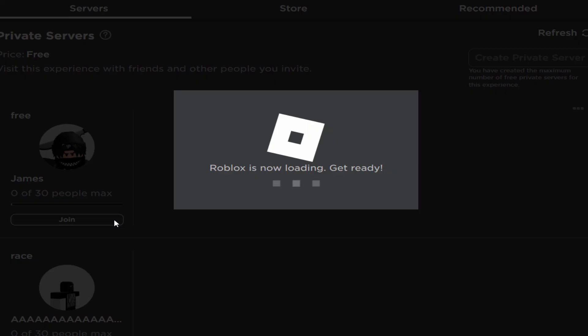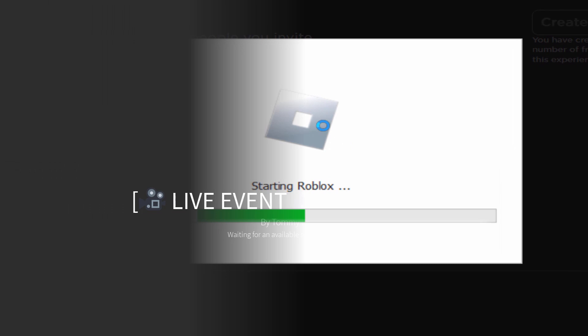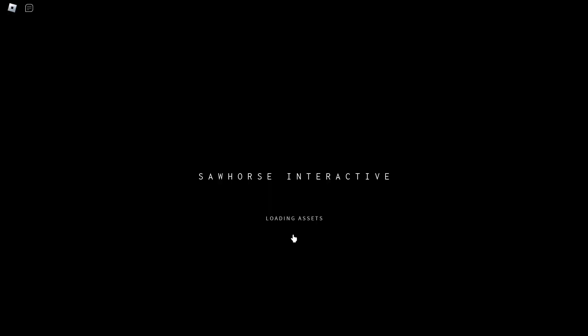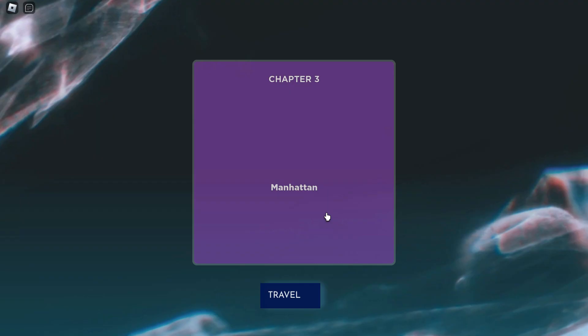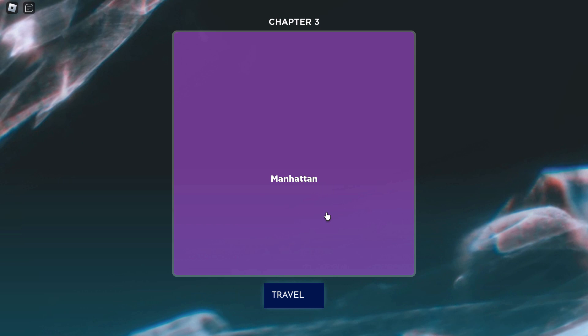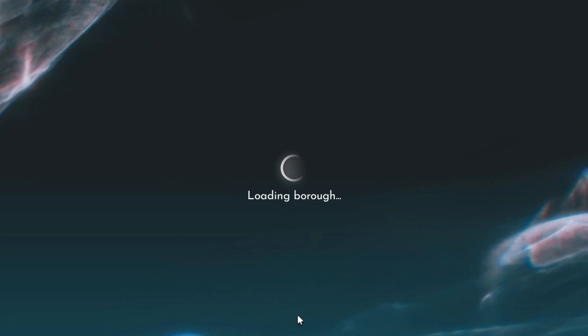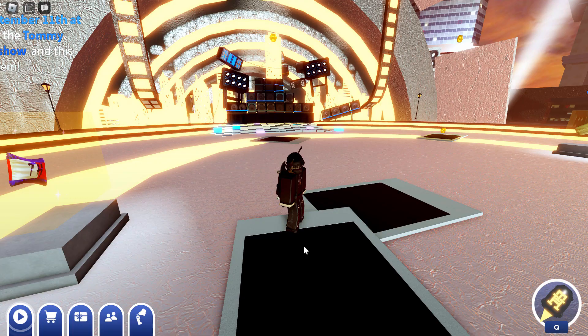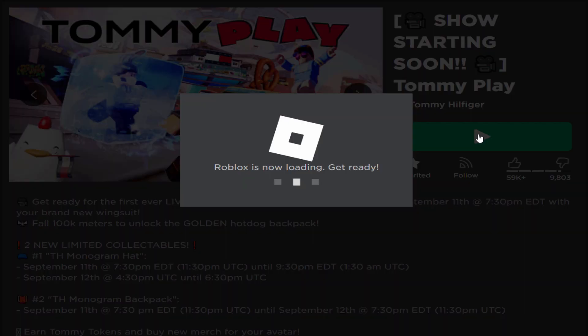If you don't create a private server and you join a public one, I think you might not get the item. Let me join my private server — I've already created one — and we can see if I actually get the accessory. I think the server is loading... joining server. I'm pretty sure as soon as you load into the game you should get a badge for the balloon. It says 'come back on September 11th' — I'm literally on at this time and I didn't get the item. I think it's a bit glitched.